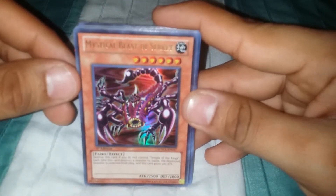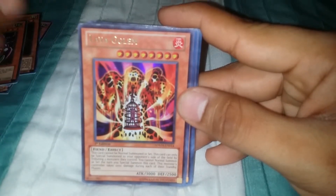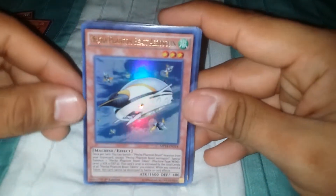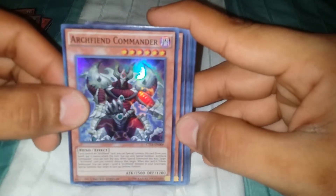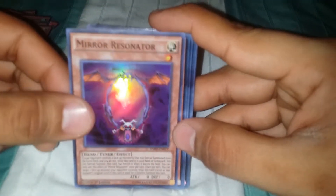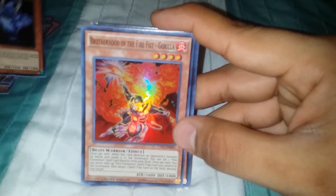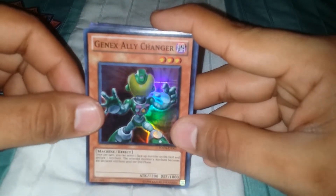Mystical Beast of Serket. Meric — used that card and this card I believe. Lava Golem. Mecha Phantom Beast Aerosguin. Archfiend Commander — really awesome looking card. Bujingi Crane. Mirror Resonator, the Fabled Ganasha. Brotherhood of the Fire Fist Gorilla, Genex Ally Changer.